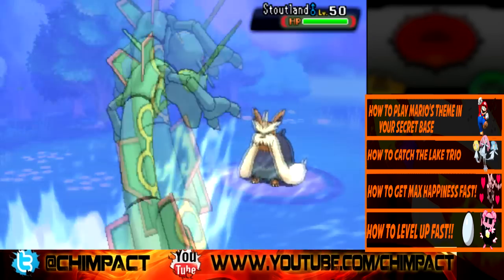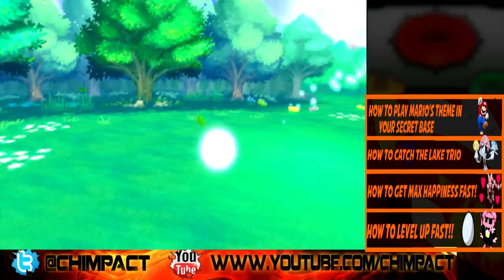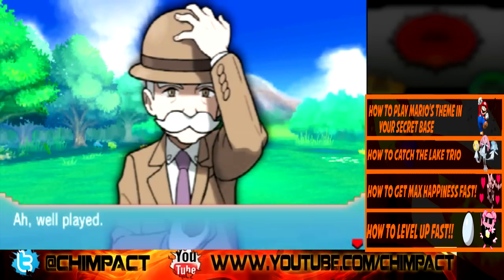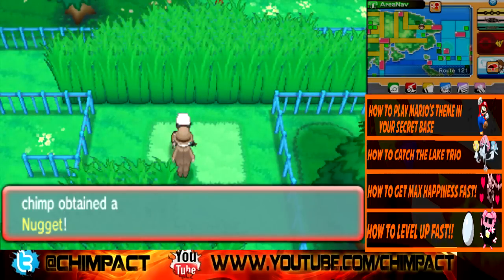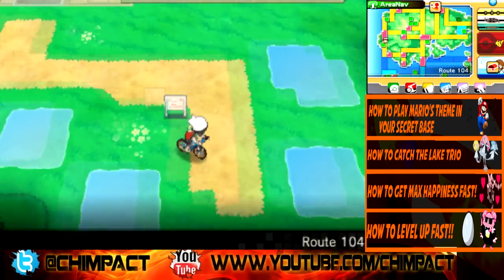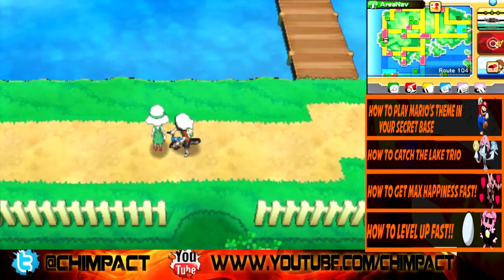These three are pretty much the only rich trainers you can battle in this game. You can battle people on the SS Tidal but it's not really time-efficient. As you can see, the Gentleman does give you a Nugget, which is another five thousand dollars in your pocket.